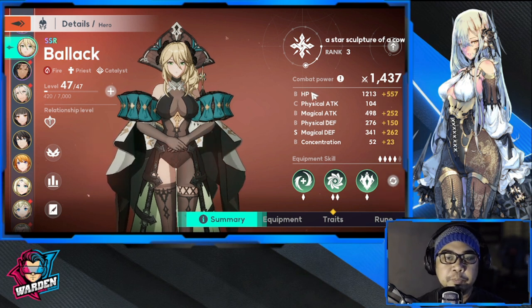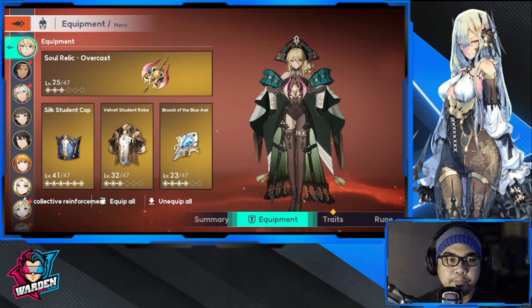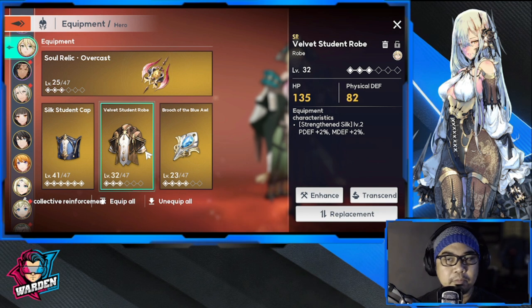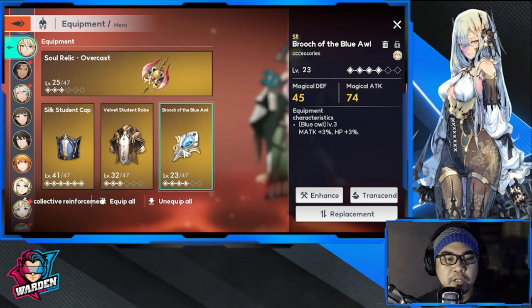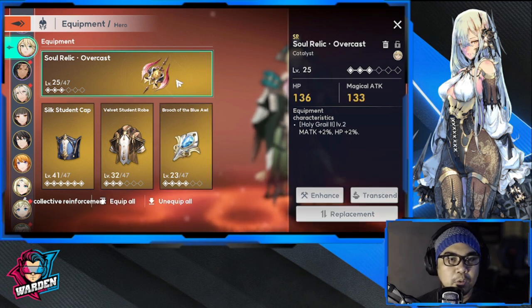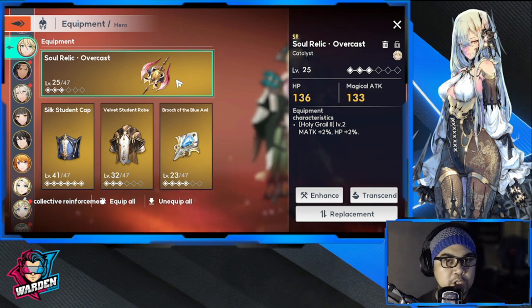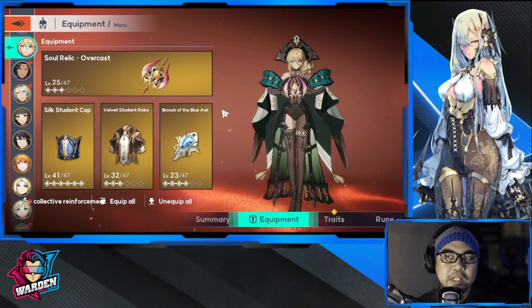Next is improving her weaknesses with regard to physical defense and her HP, so those are the areas you need to improve on. Going back to her equipment, I've equipped her this way because I wanted to emphasize physical defense with the robe, and more or less HP — you can add more HP in percentage depending on the accessory and equipment. We'll go to her unique equipment later.